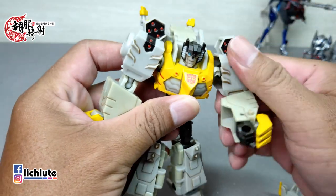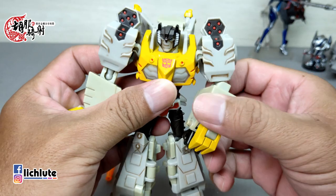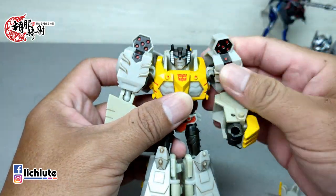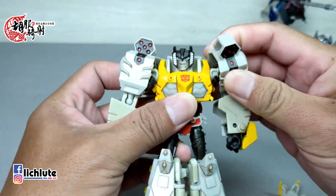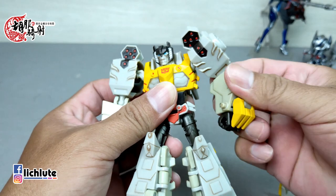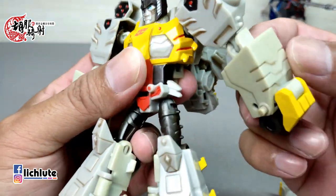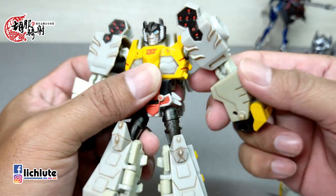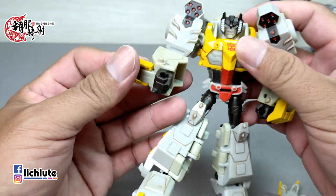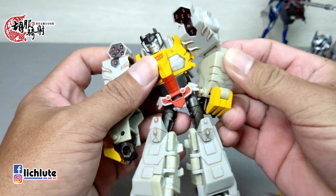可动度方面，头的可动是后方一个球形关节，导致头可以往上看。手臂360度转动基本上可以，关节比较偏紧实。这个手轴的球关直接替代了头肌还有轴部关节。这款玩具掰起来稍稍有那么一点不爽，即便是球形关节，手能转的幅度非常有限。